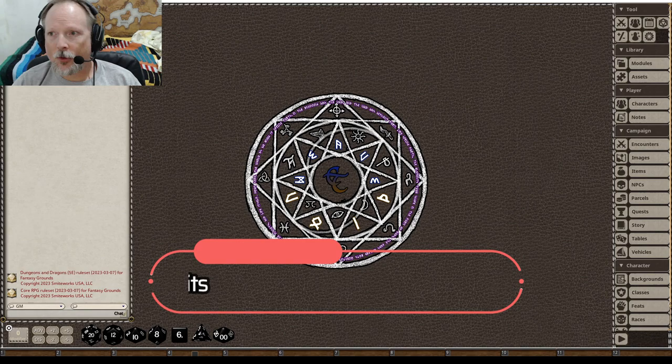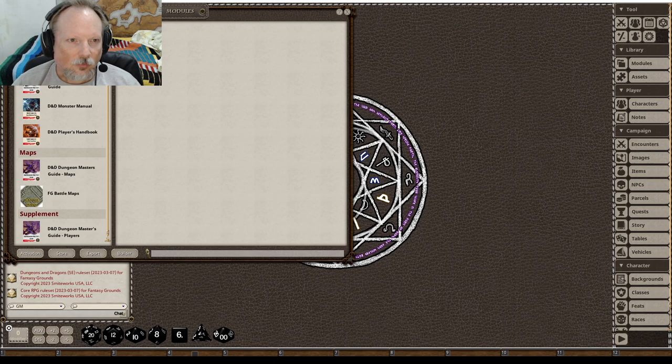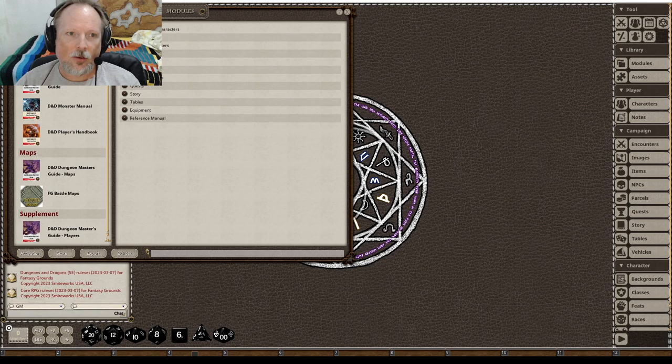We're going to be getting into those modules today and how those work. The first thing we're going to do with a 5th edition D&D module is dive into Lost Mine of Phandelver, which as I understand was the very first module ever created for Dungeons & Dragons 5th edition. Once you've got it loaded into Fantasy Grounds, you just bring it up and there's all the information you would ever need.